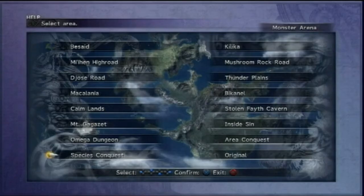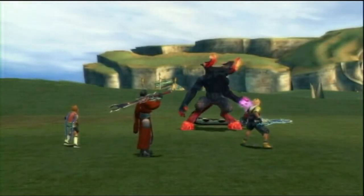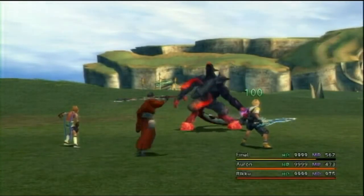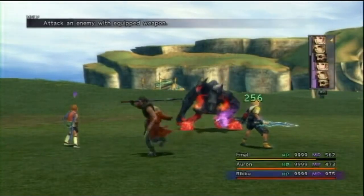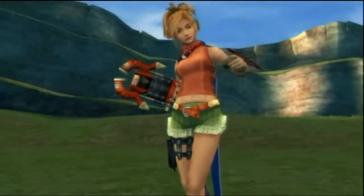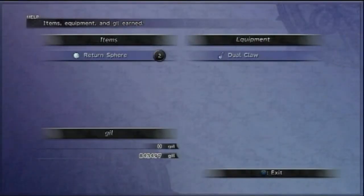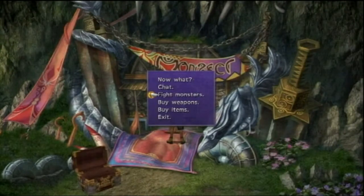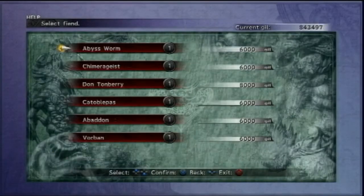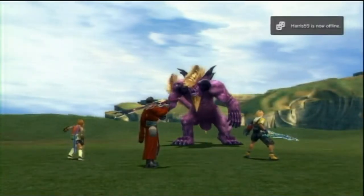You can unlock free stars very easily by capturing five of all the species in just two areas, and you get 99 free stars. Turbo ethers are also tied to species captures. Return spears are really easy to get — you can find them at Mount Gagazet or get them through blitzball.